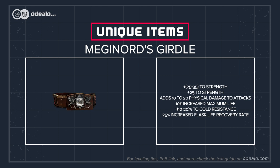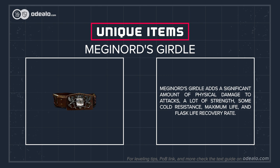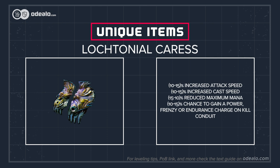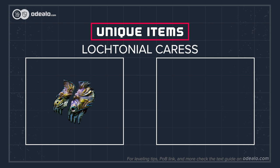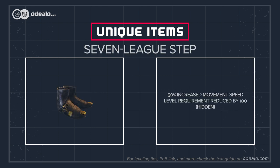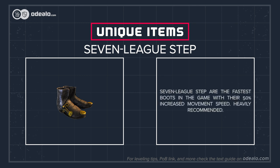Meginerd's Girdle adds a significant amount of physical damage to attacks, a lot of strength, some cold resistance, maximum life, and flask life recovery rate. You can wear Lochtonial Caress Gloves at level 1 for more attack speed and a chance for various charges on kill.